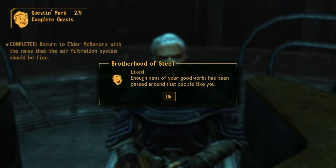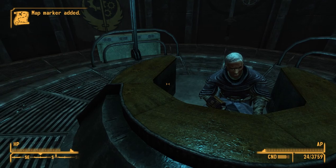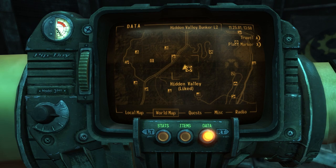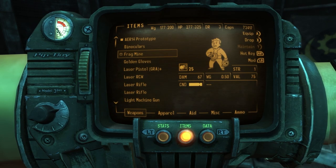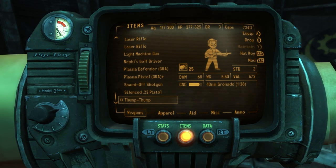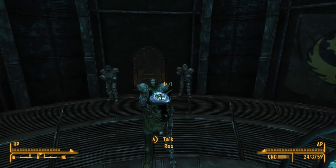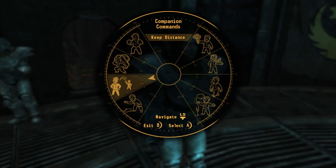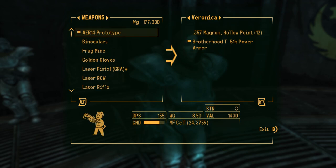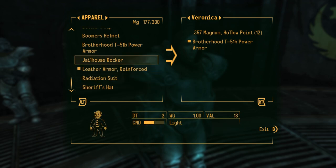Hell yeah! What did he give me? Just the key. Brotherhood T-51 armor — I'm gonna give this to Veronica. Open inventory — carry the heavy stuff, aren't you? He already has a Brotherhood one. I mean, I didn't really get much out of it to be honest.